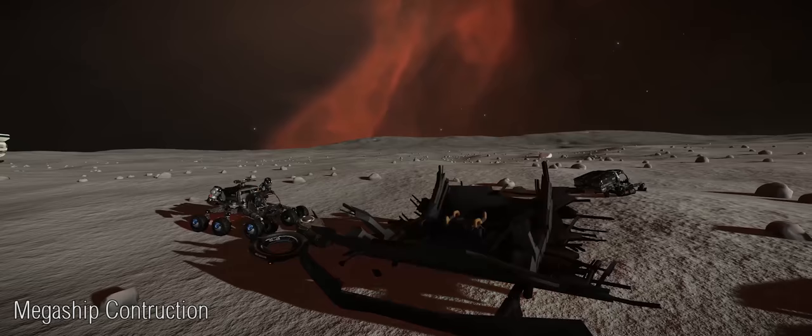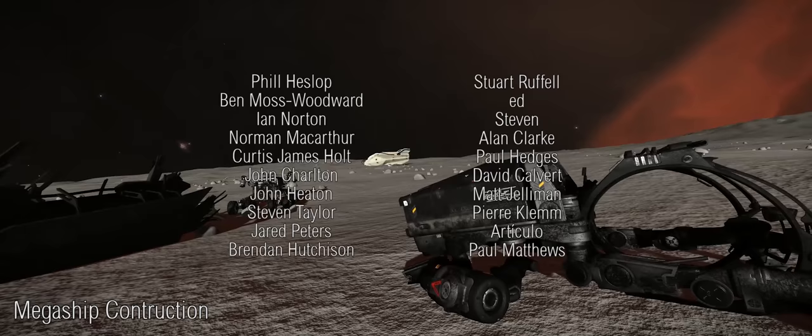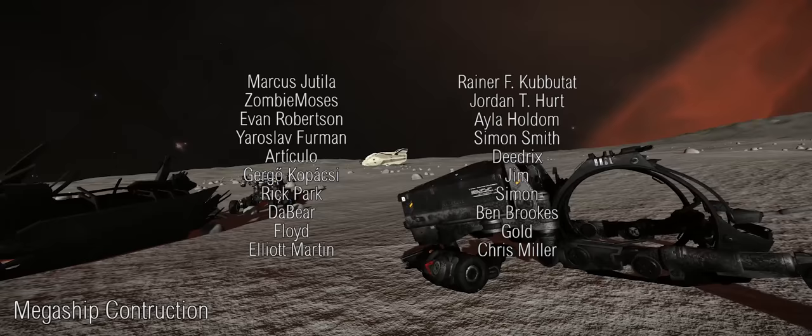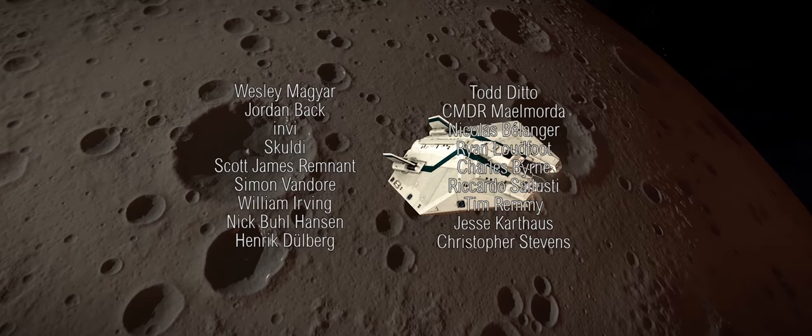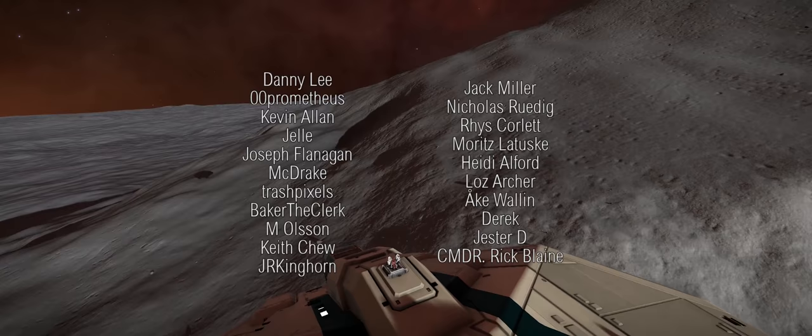Meanwhile, a third Community Goal is also active. This one is for the Pioneers Alliance, with the aim of building a military outpost in HIP-33368. Details on all three Community Goals can be found in the video description. That then brings us to an end of this episode of 3304. As always, thanks for watching and I'll catch you guys and gals next time.